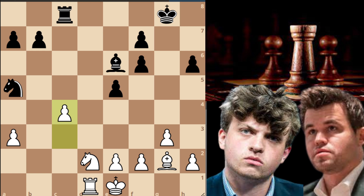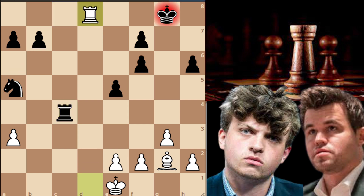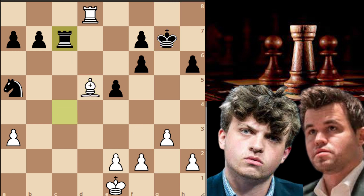Niemann makes the right capture and takes with his bishop. Knight captures on c4 and rook captures on c4, and the point is that the knight is defending the b7 pawn. Rook to d8 check, king to g7, bishop to d5 attacking the rook, rook to c7, and now rook to a8, a6, rook to b8, and now f5.